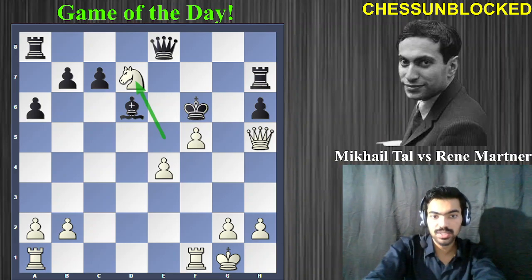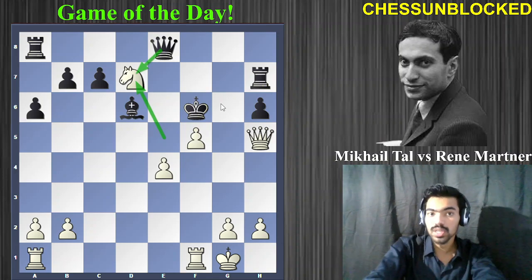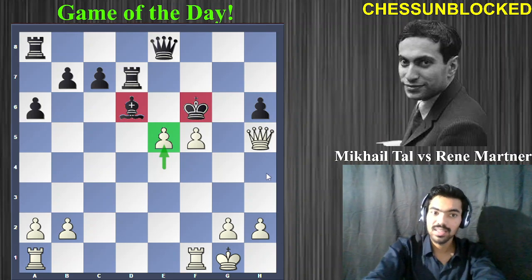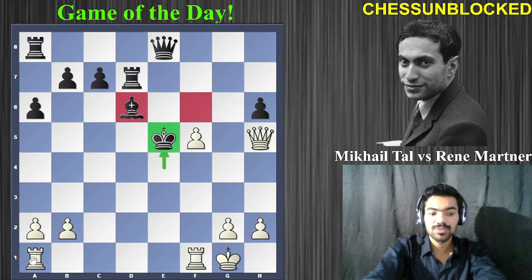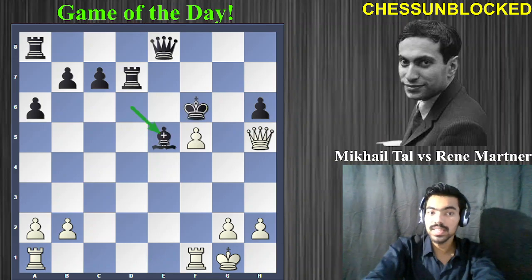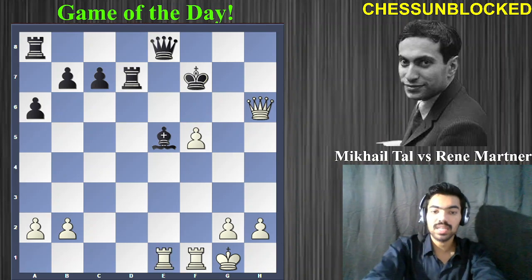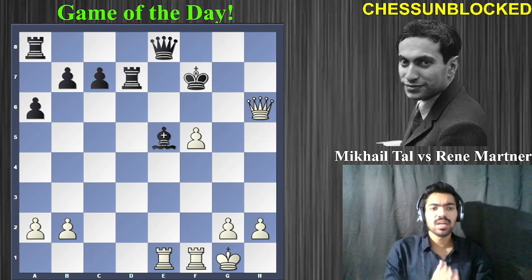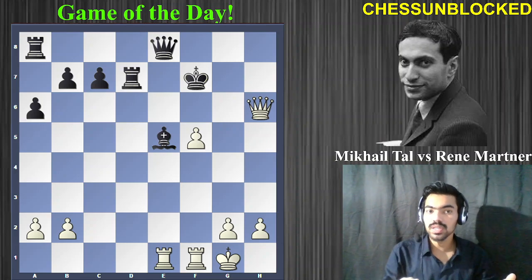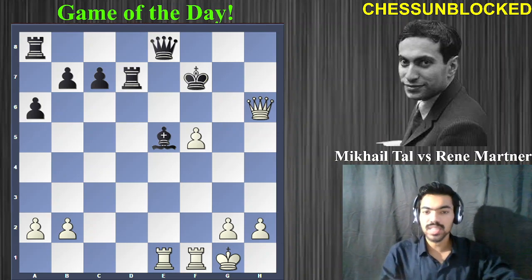Black played queen to e8 in the game. Capturing with the bishop is terrible because of queen g6, winning the rook. Now comes knight to d7, a check and deflection tactic — if the queen captures, queen g6 is very strong; if the rook captures (which happened), the rook was defending the h6 pawn. So White goes for the e5 pawn sacrifice — the king cannot capture because of rook a-to-e1, winning the queen. Black captured back with the bishop, and now queen to h6 check, king f7. Tal brings yet another attacker — very typical Tal.